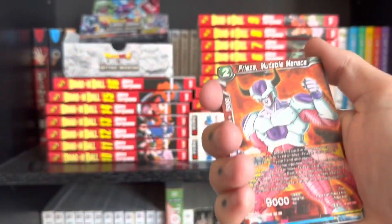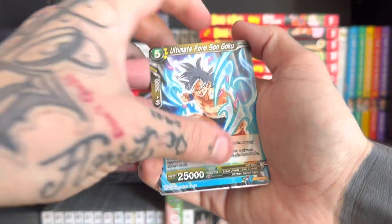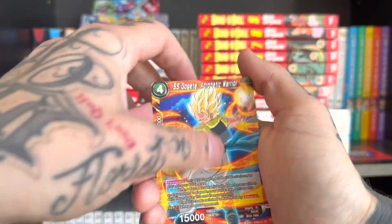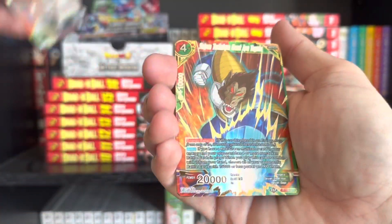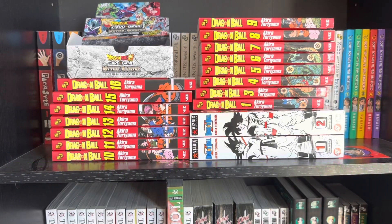They're not going to be crazy, except for a couple of them. They're gonna be cheap, but that's not the point — the point is I want to play with them. Super Kamehameha, Gogeta — that's tight, boy — Saiyan Technique, Grade 8, not bad.